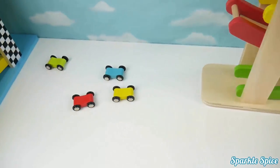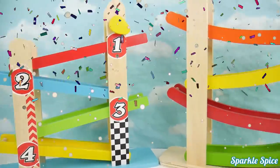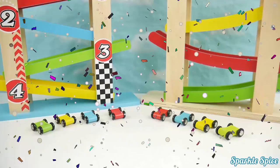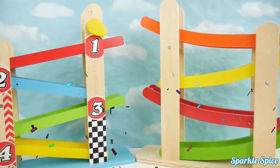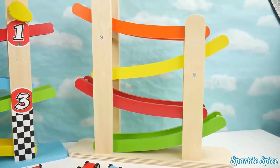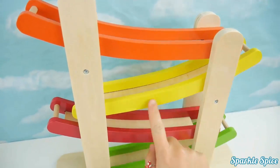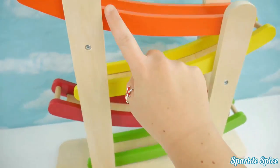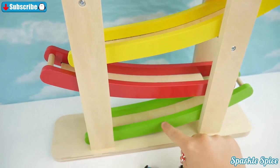Hey guys, it's Sparkle Spice and today we have two drop and go ramp racers. They are so colorful and they each come with four cars. Which one should we play with first? I think this one. Here's our first ramp racer. It has one, two, three, four ramps and they're orange, yellow, red and green.